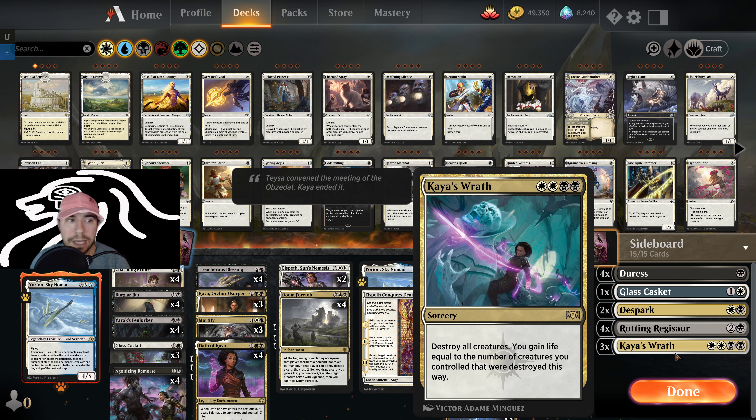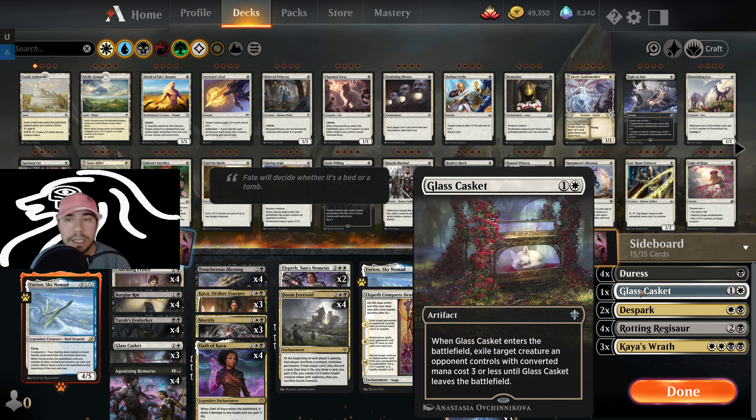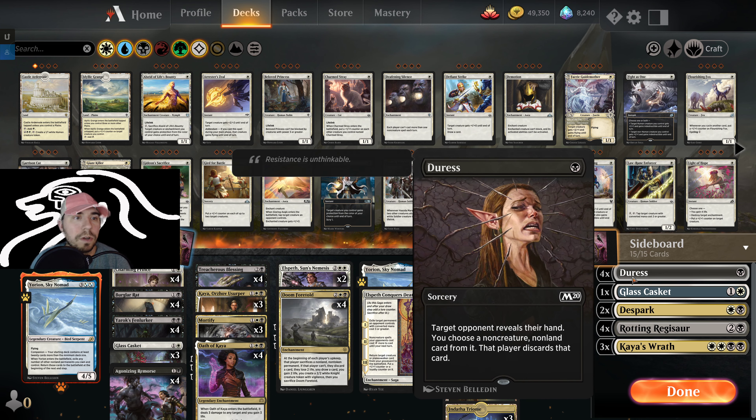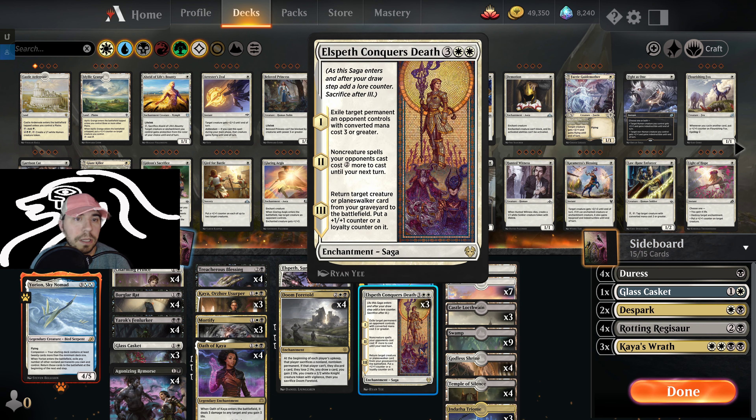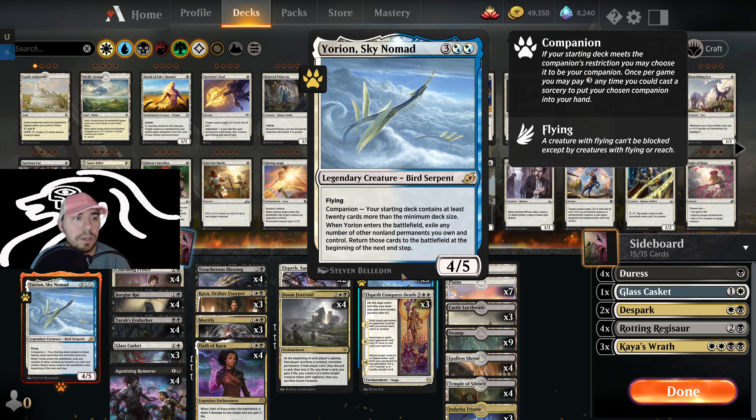Against things like other Yorian decks or Mirror Match, I probably wouldn't play Kaya's Wrath. I would play Glass Casket against Mirror Match. I'd play Duress against Mirror Match. I may even play Despark in Mirror Match too, just to get rid of the additional Yorians.